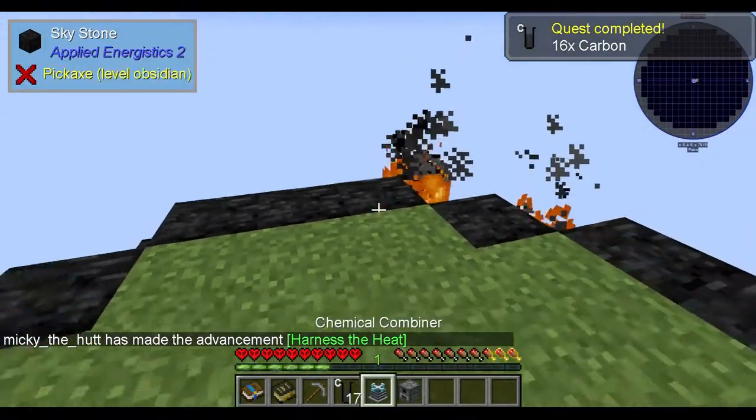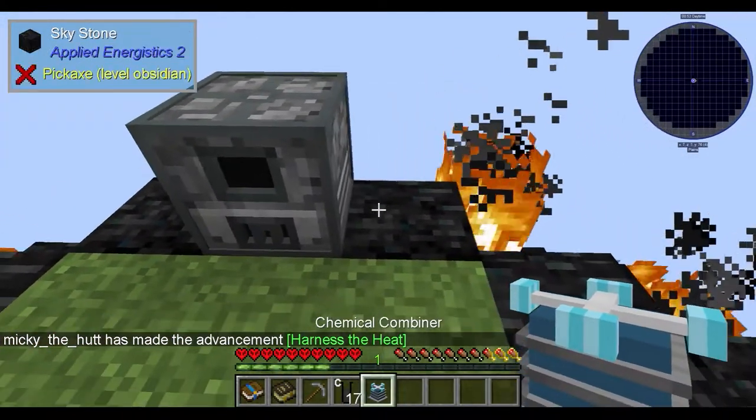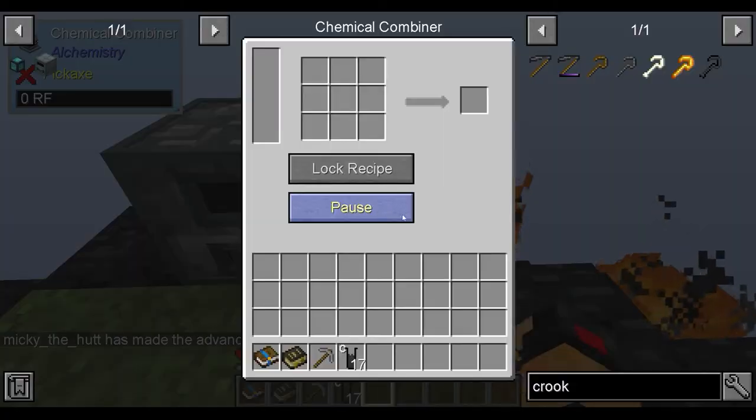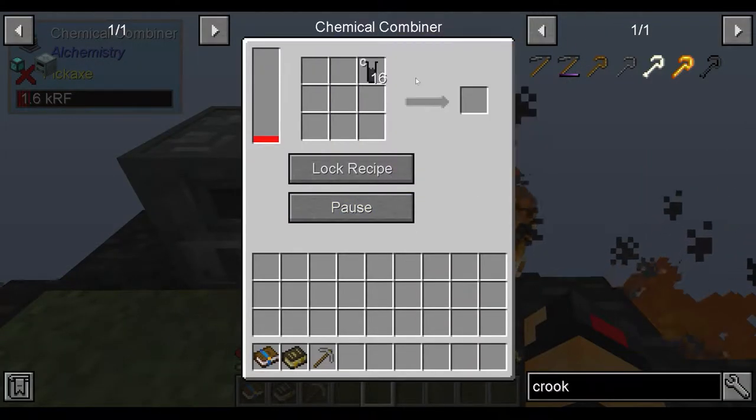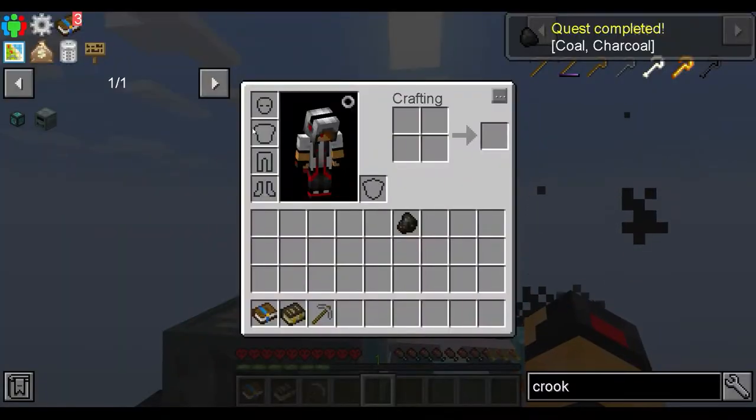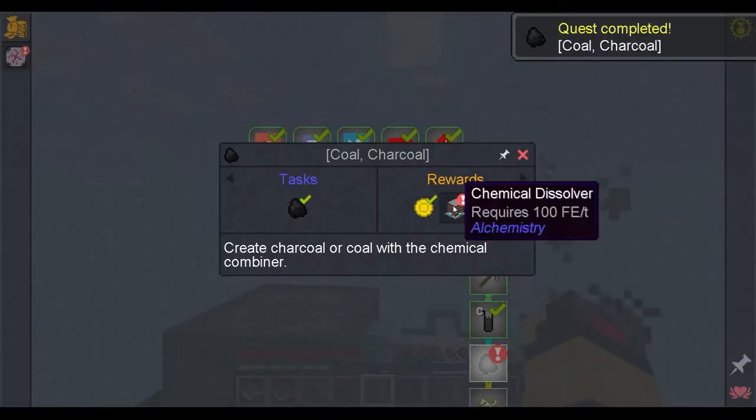We grab our loot, which is 1 cell generator and 1 chemical combiner, which is on the right side this time. Chuck carbon into here, chuck 16 carbon into here in this slot, get some charcoal, chuck 1 carbon into here, 1 charcoal into there.